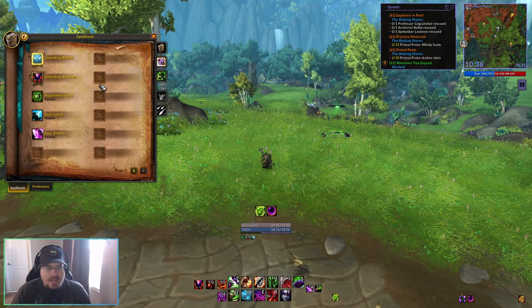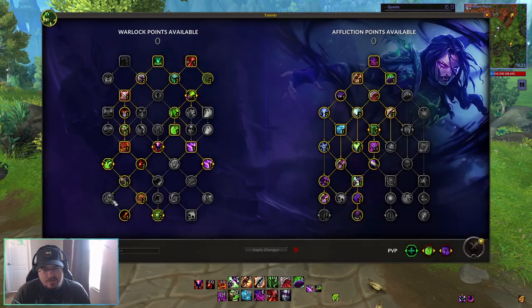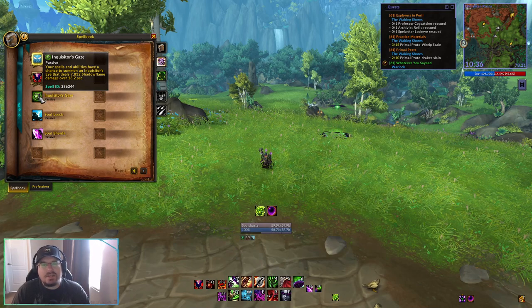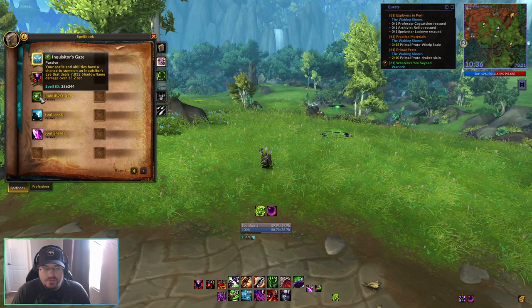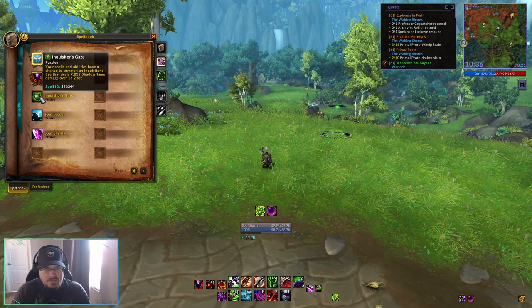We have a couple of passives. We have Inquisitor's Gaze, which we're getting from the talent builds — we may not necessarily have this on every single build, but it's here for one of them. This passively gives you a chance to summon an Inquisitor's Eye that will deal a chunk of Shadow Flame damage over a period of time — just some passive extra damage we may have in some of our specialization builds.